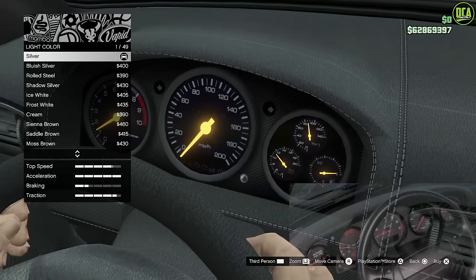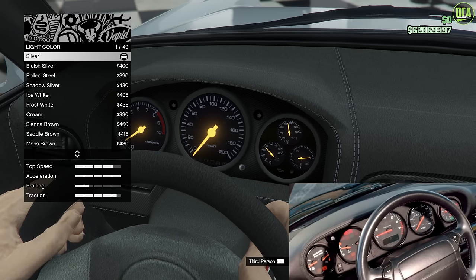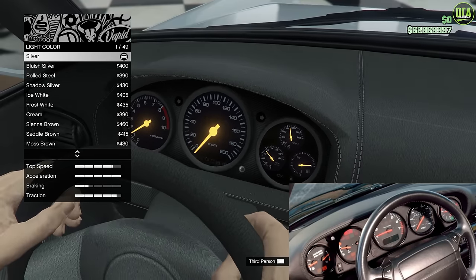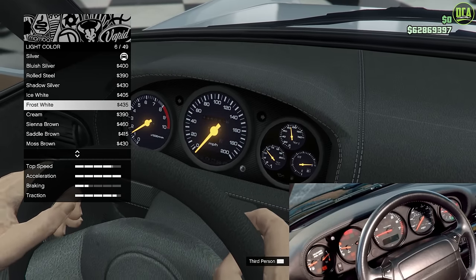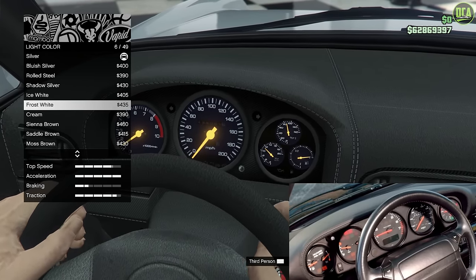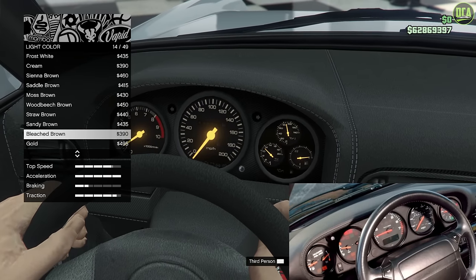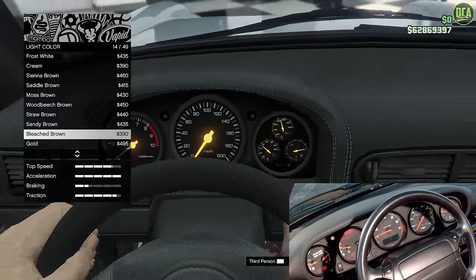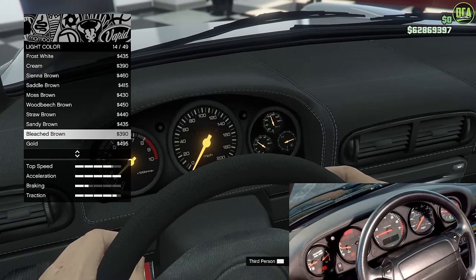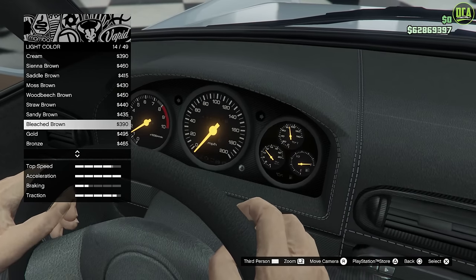For light color — the gauge cluster on the real car was a black face with white font. For some reason on the Comet and the Comet Retro, they share the same gauge cluster with a dark blue face, which is really weird. If you do ice white font, it just makes it look worse. What I found works best to make the face look more black while having the font look still somewhat white is to go down to bleached brown. This makes the face of the gauges appear black and the font appear white, just slightly darker. I've gone through all of them — this is going to be the closest.